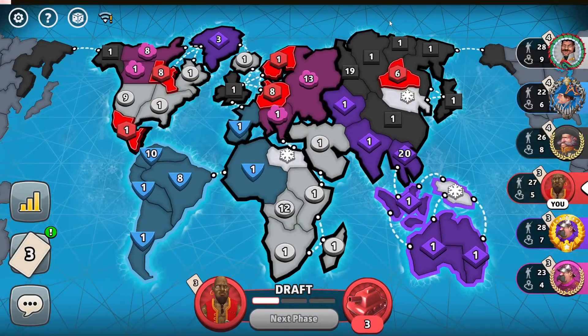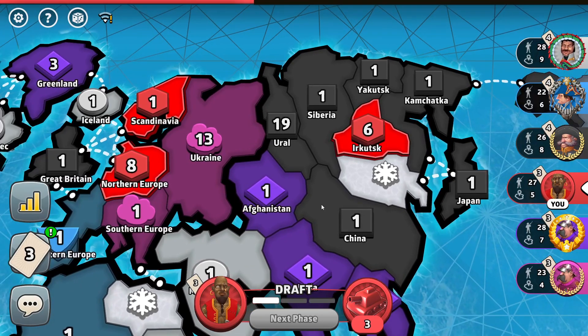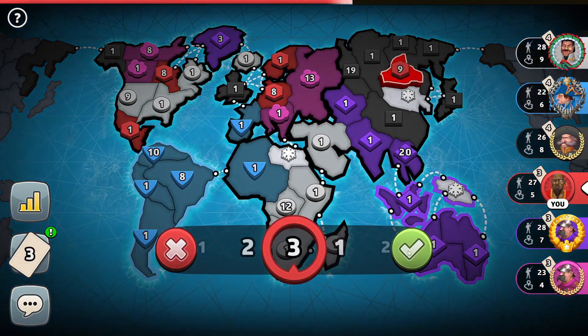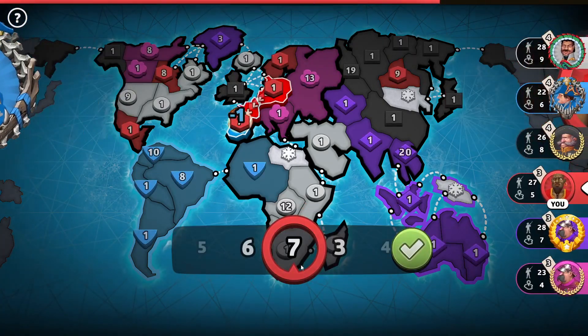He doesn't crush — he had troops in Yakutsk, two different armies in Siberia and Yakutsk. A lot of noobs like to capture all territories without protecting those armies. The black player took my six-troop army down in Irkutsk and then put some troops in Kamchatka. I'll add my troops here now and capture the territory, or maybe I will just stay in this corner.